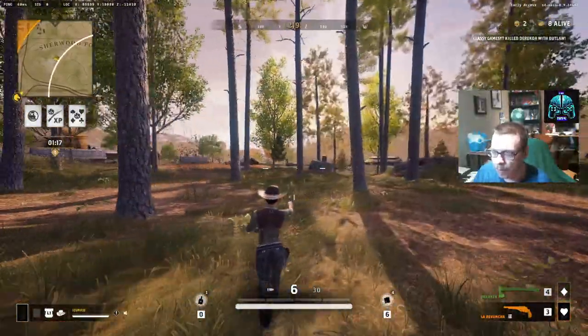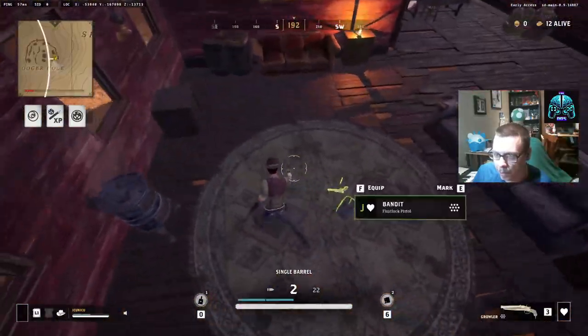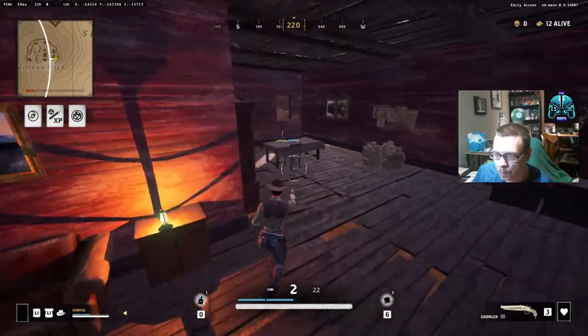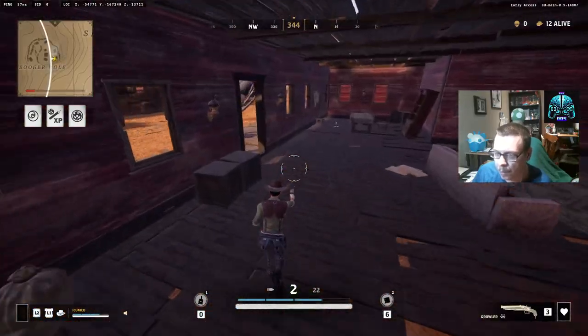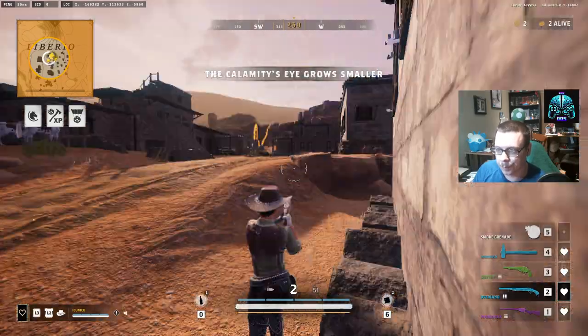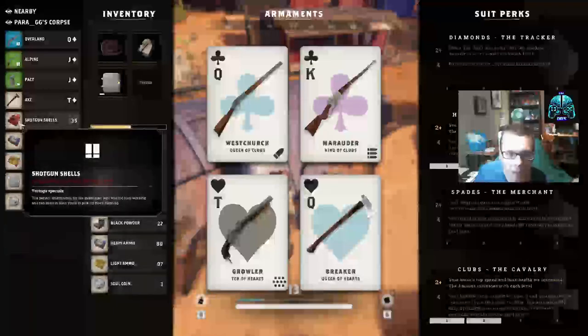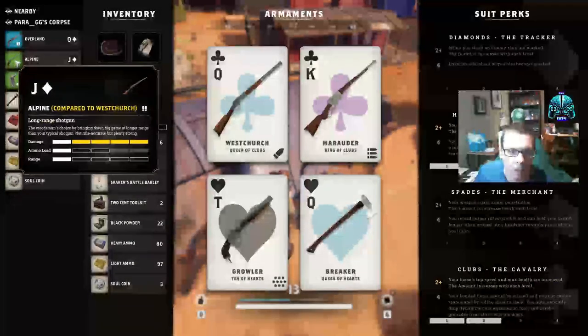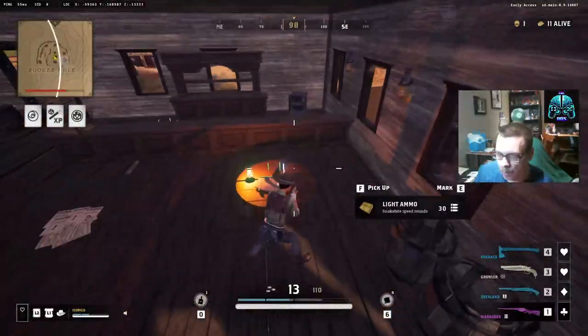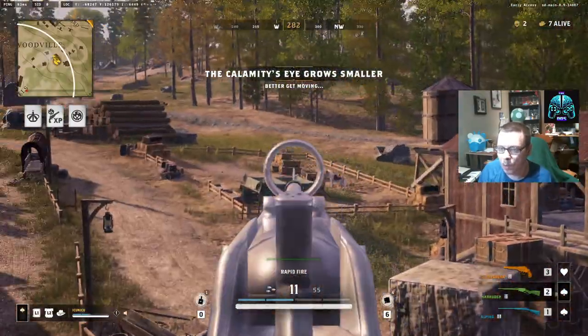Armor is the cowboy's best friend when it comes to staying alive. You can find it in green, blue, and golden plate varieties, each providing different levels of protection. If your armor takes a beating, repair kits can bring it back to its former glory. Pro tip: save those kits for when you're out in the middle of nowhere, because by picking up new armor you can instantly repair your old armor.